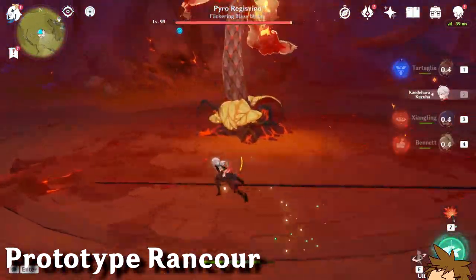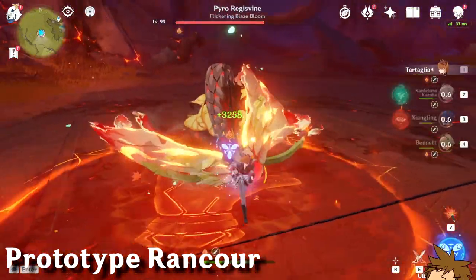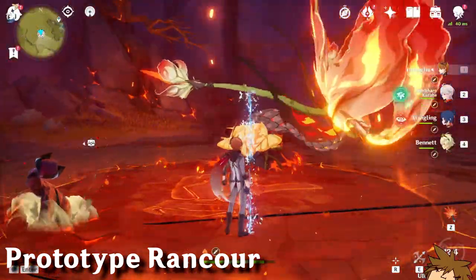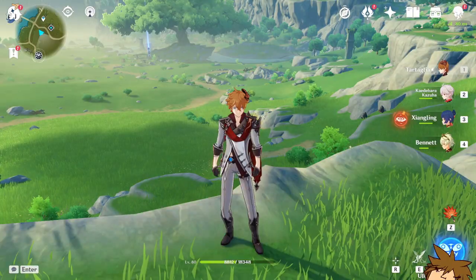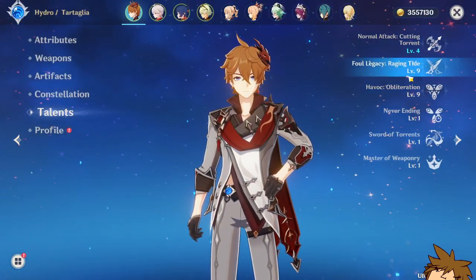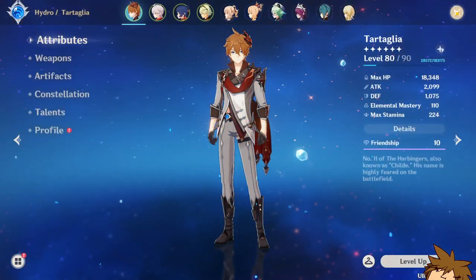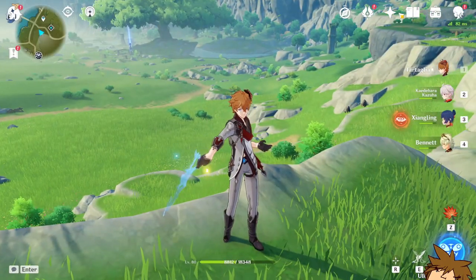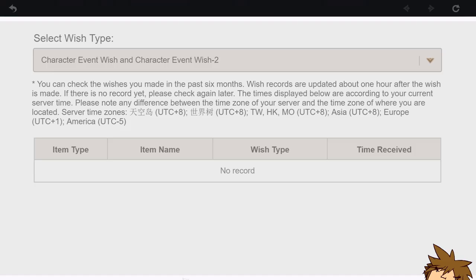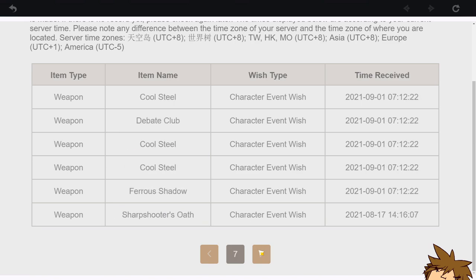I really want the next Fatui Harbinger because I already have Tartaglia and he's pretty much fully stacked - I've put so much investment into him. I haven't crowned him yet, which I should do. If the next character is a Fatui Harbinger, I'm going to use my gems. I'm pretty much at pity already, but even if I wanted a four-star character, I can't really get them - I'm sort of stuck and don't know what to do.